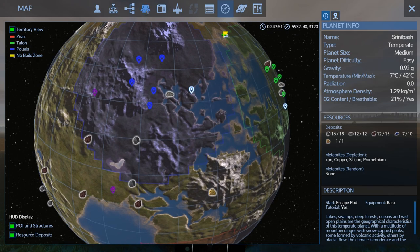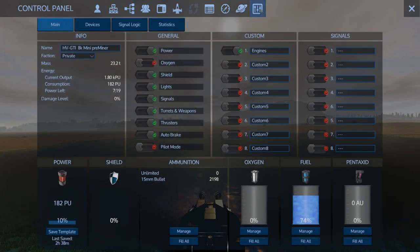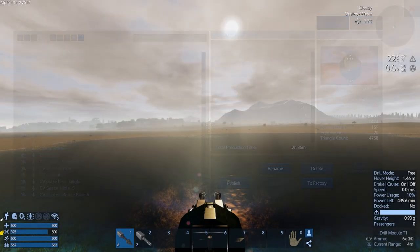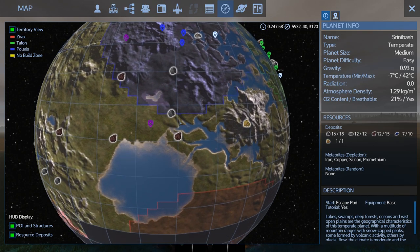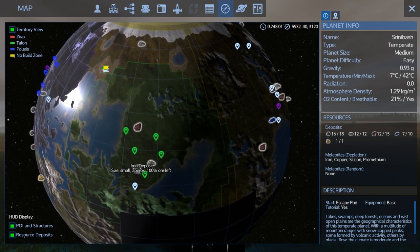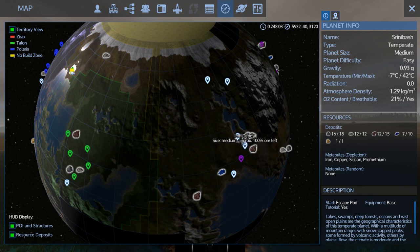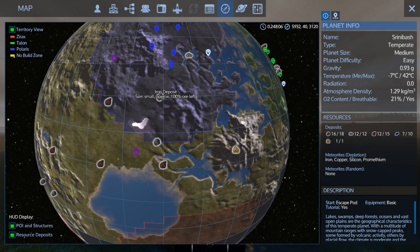I'm friendly with the Polaris so we can — not silicone, iron. Small is going to be enough. Is there anything closer? I'm not friendly with these guys. Small — that's further away — that's a medium. I think I should have enough Promethium. Let's go dig this iron deposit up.